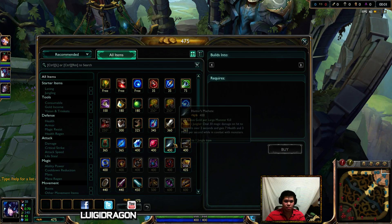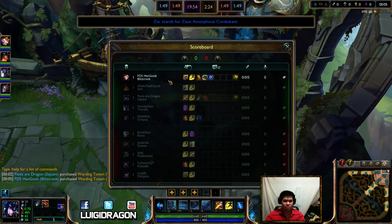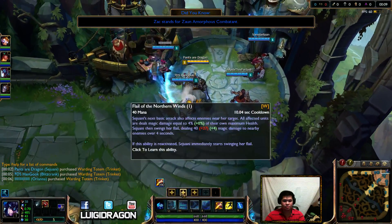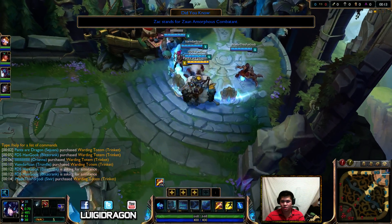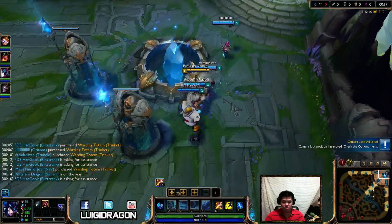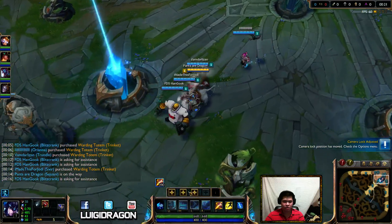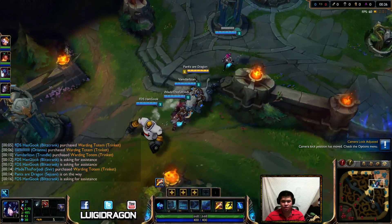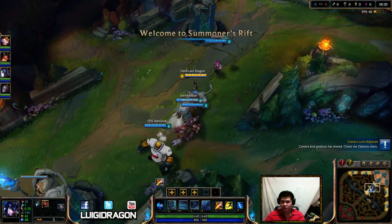We're going to start the Gromp, since our bottom lane can't really do it. It's a Blitz and Sivir, so they're going to give me a good leash. I did take some AP because of the mastery, so we should probably invade because we do have a Blitz. Her full combo with AP is only about 10 from the 7 AP — I only get 10 extra damage, so it's not that valuable, but it kind of helps.